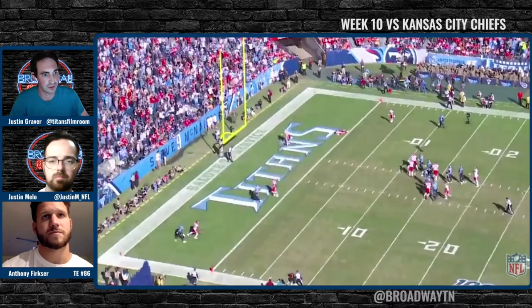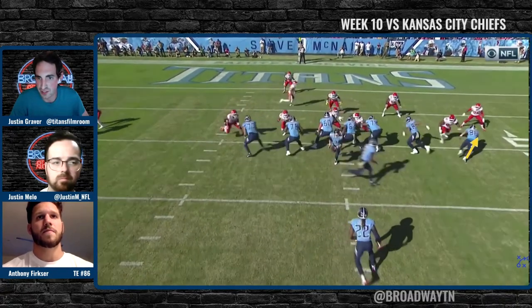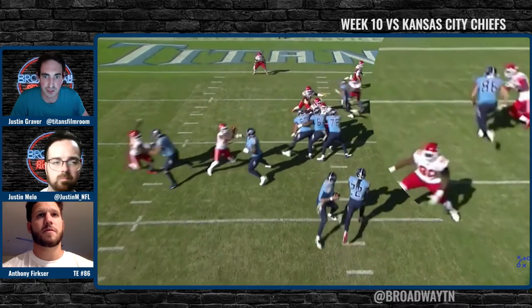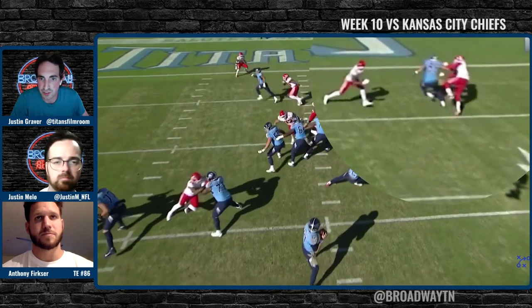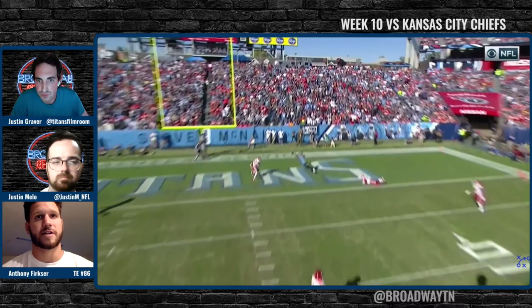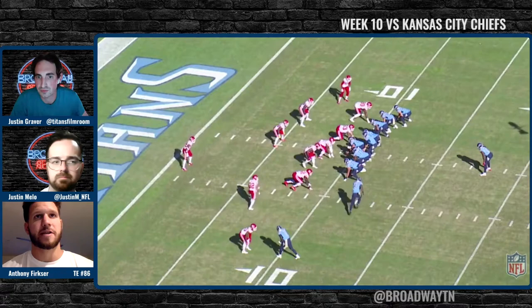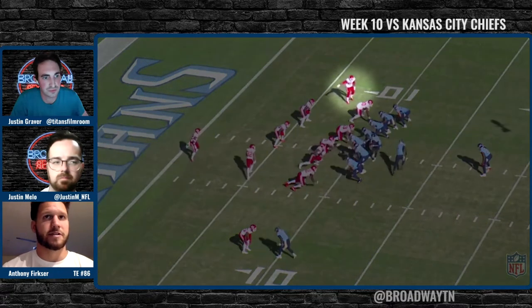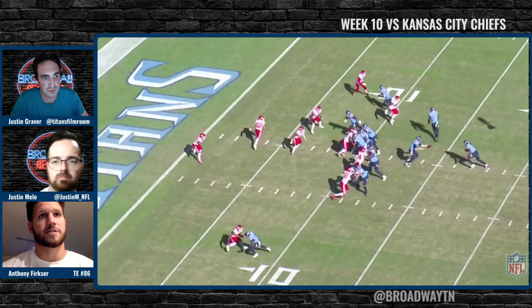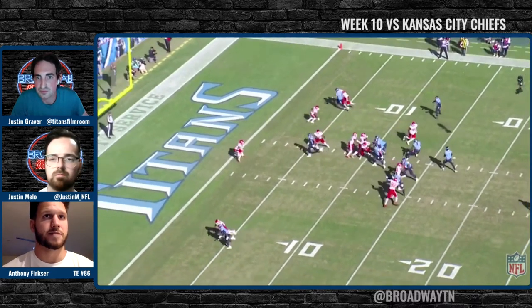You have that inside leverage right away because you attacked his outside stem, got him stepping that way, and then from that point you just have to create separation. Yeah, I think that's a combination of the play call and our tendencies with this formation. He's the edge of the defense and doesn't want to get beat outside, so if I'm able to push him and wind him as much as I can, that creates more space for me at the top of the route.